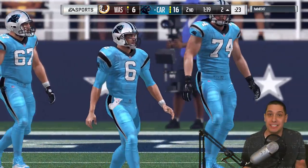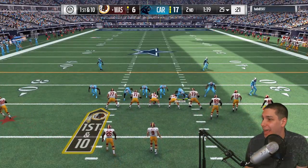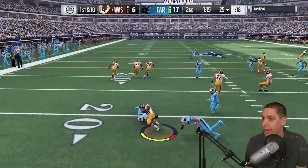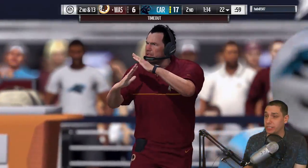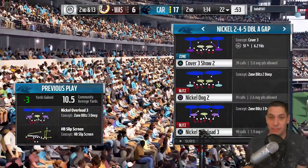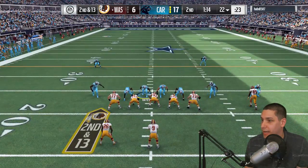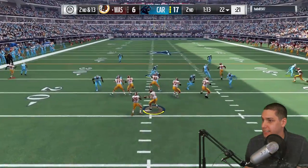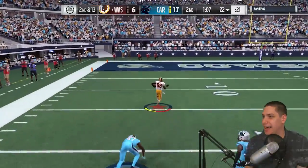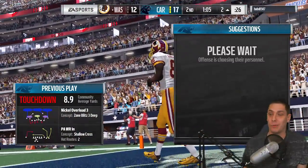My opponent has been basically passing the ball every single play now, after running the ball worked well early. Our guy was just in the perfect position to make a play on that screen — nice defensive stop. I'm going to keep bringing pressure because this guy has made mistakes. His Marvin Harrison beat my bronze corner on a deep throw — yeah, great play kid, congratulations.